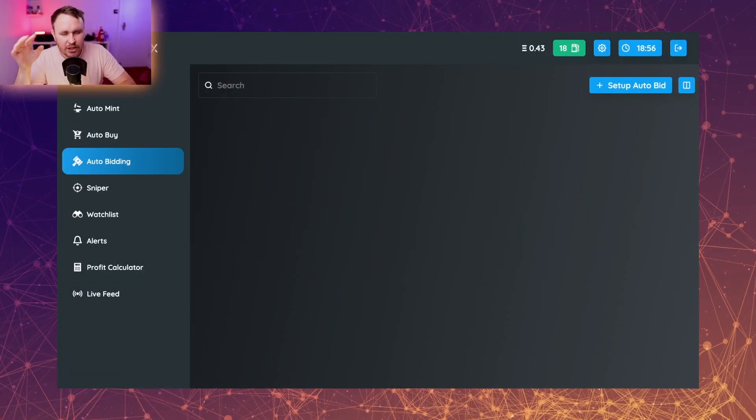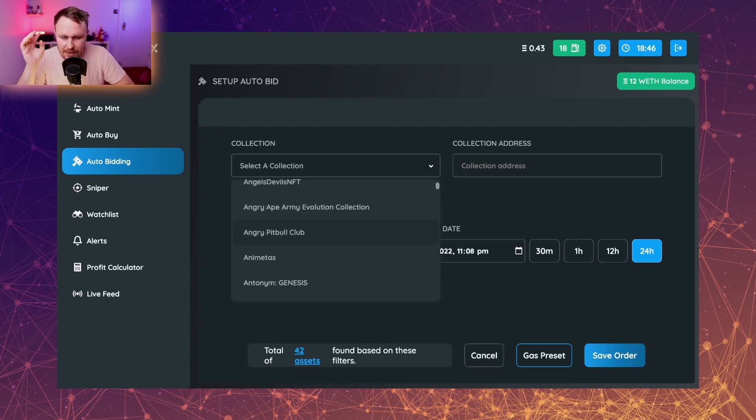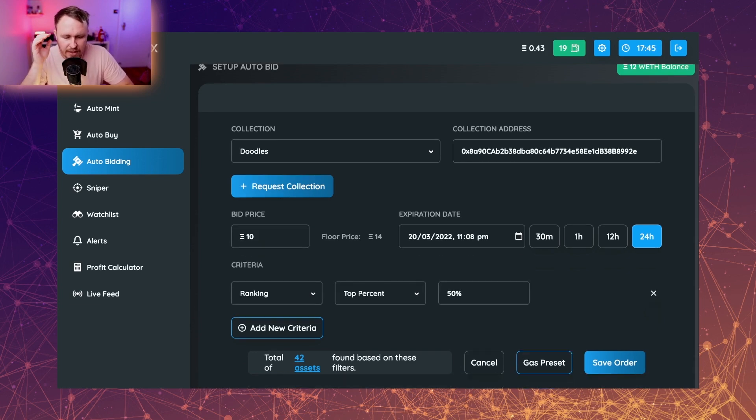The next thing I want to touch on is auto bidding. This is essentially how you get those spam bids on your NFTs that are undercutting. Let's pick something - let's go Doodles. The floor price is currently 14 ETH. You might want to put out bids at 10 ETH. You can go for the top 50% and put out a bid of 10 ETH because you know there's going to be an arbitrage opportunity there. This sends out bulk bids to see if someone will actually take an offer from you.